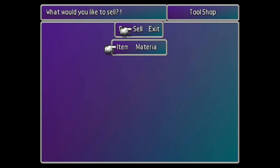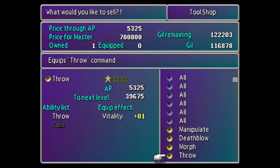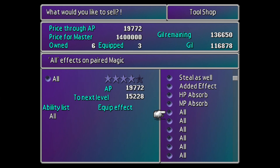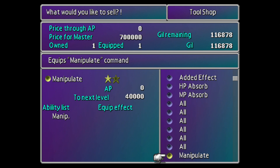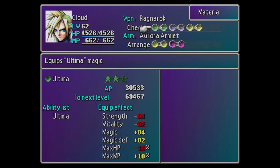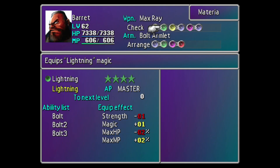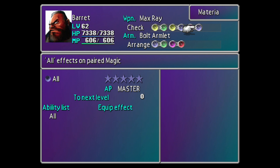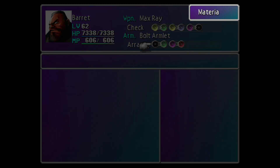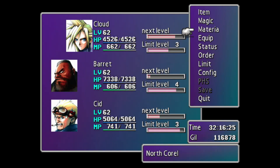Let's see how many Mastered All Materias we have. Okay, it's organized and we have... none? Maybe on our characters we have some. I thought I had at least one. Yeah, I have one. Two, three — nice.